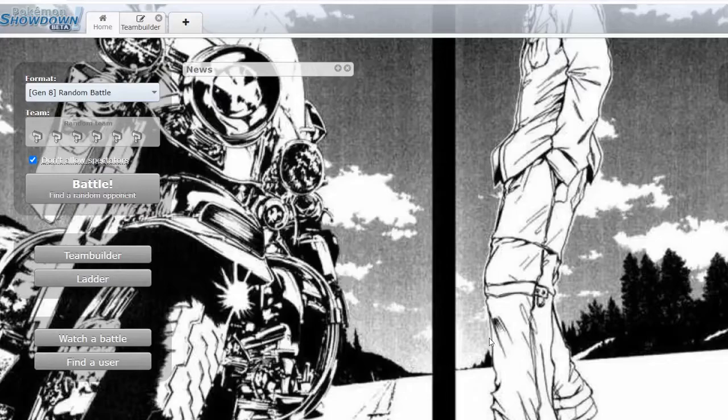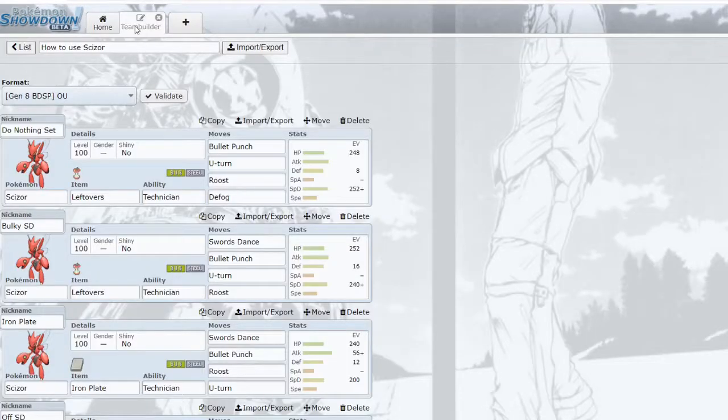So what does Scizor do in BDSP OU? It does a lot of things. It's very different from its counterpart in DPP OU — in DPP, Scizor doesn't have a lot of usage. The reason for that is because Scizor in DPP functioned more as a sweeper and didn't have a ton of defensive utility, whereas in BDSP it has way more defensive utility.